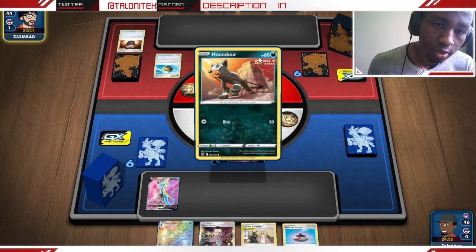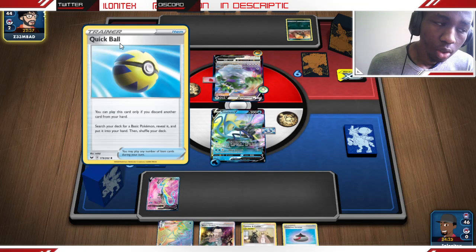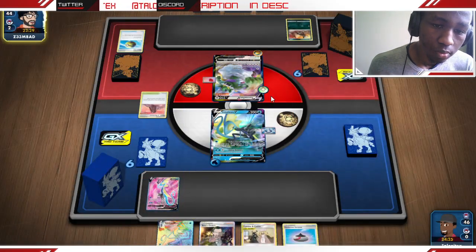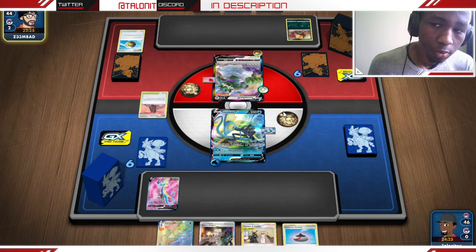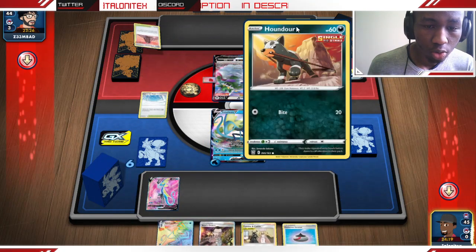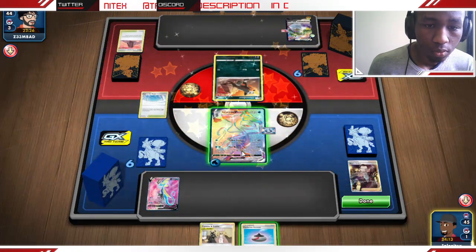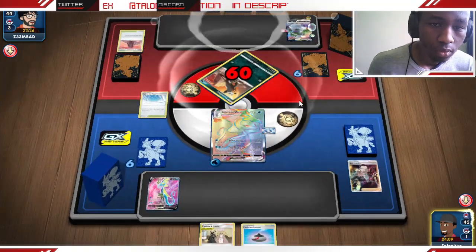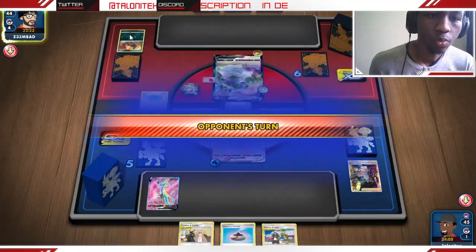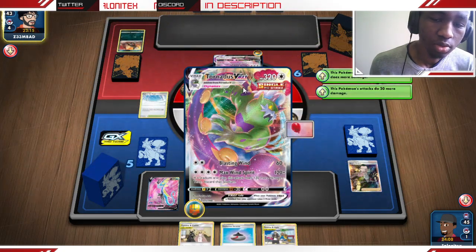They're Quick Balling away an Air Vitality. That could be trouble for them because we are still playing Crushing Hammers in this decklist. They choose not to attack into us, so we are just going to knock out their Houndour right there. We get Guzma & Hala while bumping their stadium to Path to the Peak, making sure they don't get access to Cobat or the abilities here.